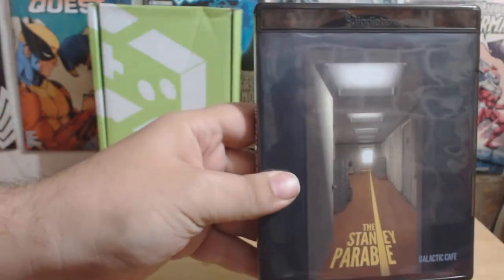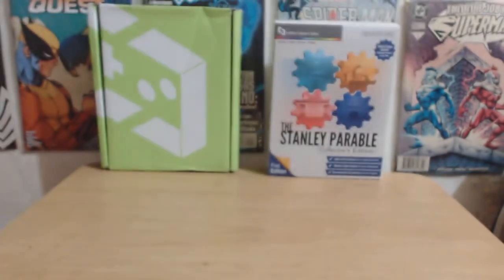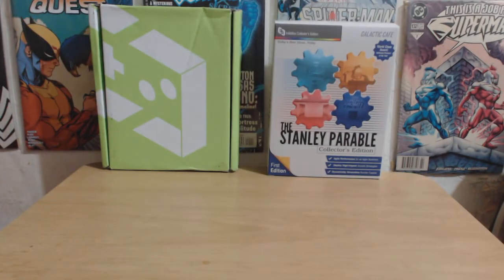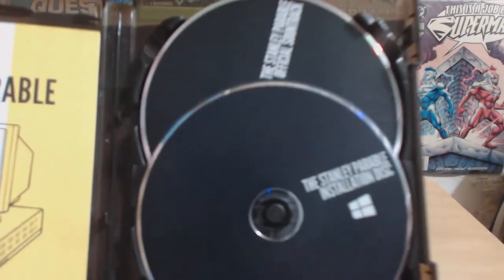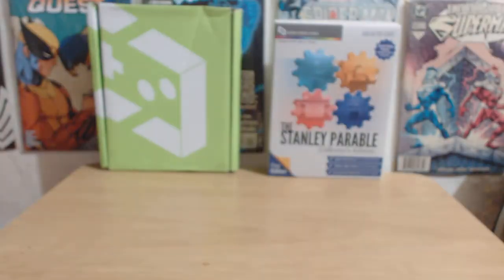It looks like a PS4 game, and what I really like is at the top it actually says Indie Box, which is really cool. Then of course you get the back, which gives you a little bit of background on the game itself. When you open it up, you've got two discs — the regular game disc, and then you've actually got a music disc, the official soundtrack for the Stanley Parable.